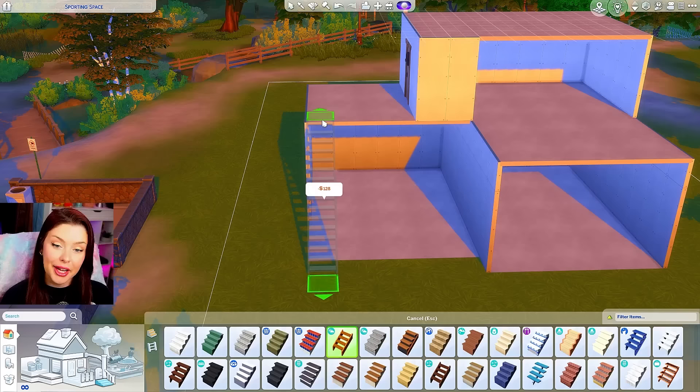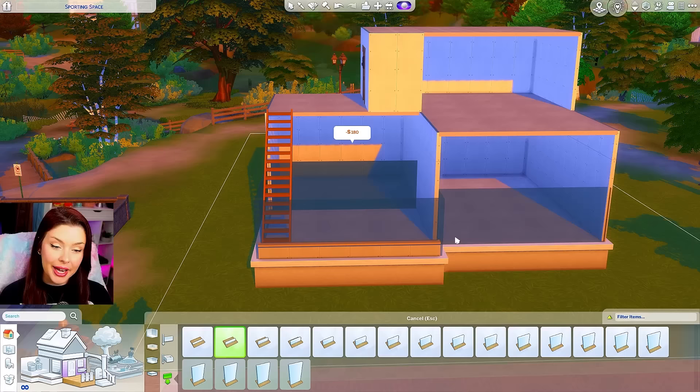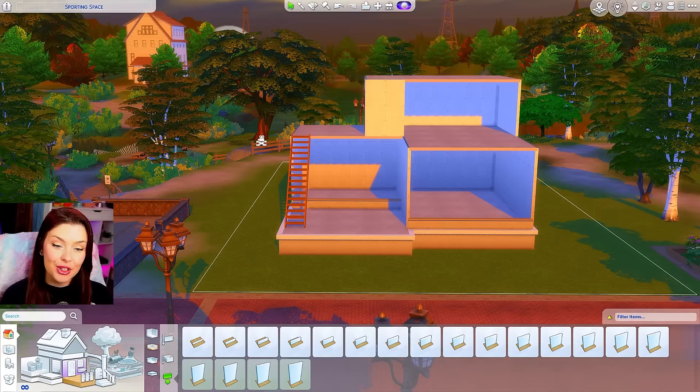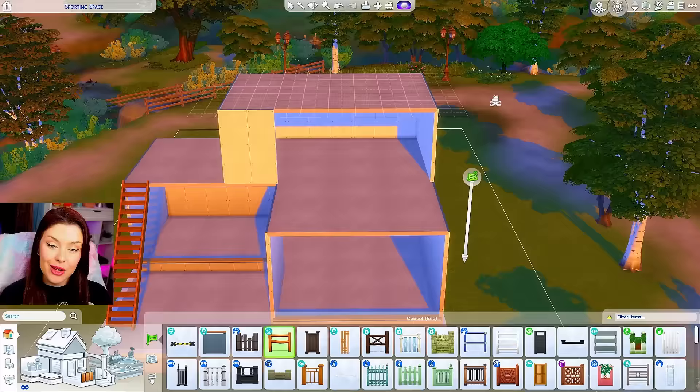I'm going to put some stairs on this side and bring my flooring out. We're going to raise this whole thing up on a foundation, and I think for these parts I'm going to put a tiny little half wall so that your Sims can't wander in there off the street. You'll still be able to see in there like a dollhouse, but your Sims won't be able to get there unless they use that door. I'm going to open up the bottom floor a little bit and leave this part open, but I am going to put a fence on this balcony.